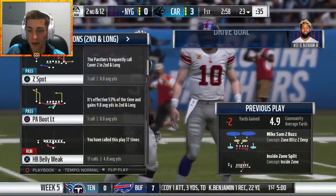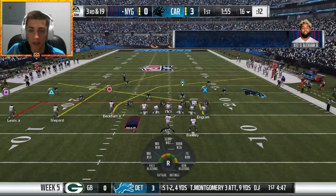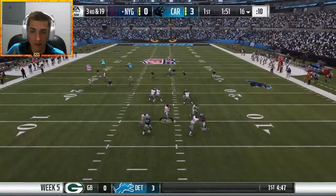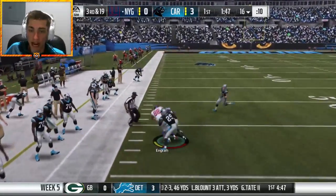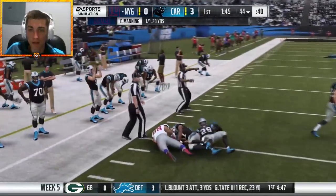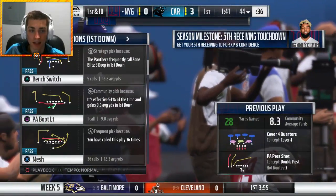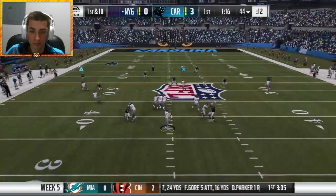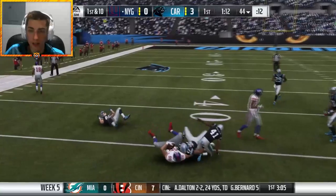Third and 19 — the pressure has been astounding once again, but we're gonna find Evan Ingram. We got the first down and more — Evan Ingram to the 44, 28 yards on our first pass of the day. We tried to pass a little earlier but it wasn't working out. Going to Evan Ingram again — I'll take another first down.